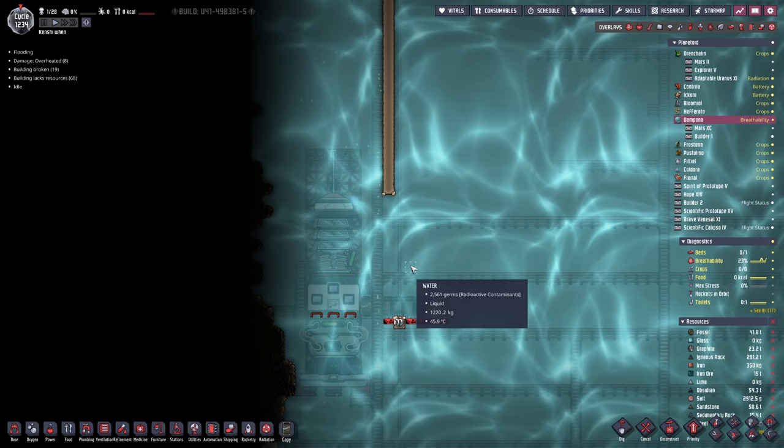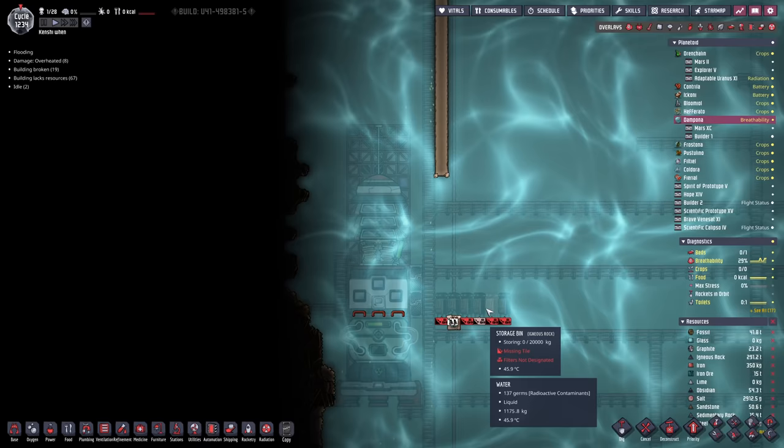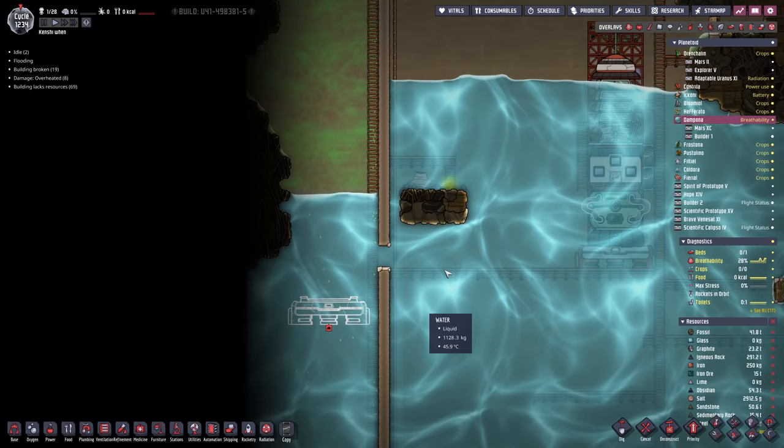A couple of things we're going to take care of real quick. One, we're going to put a rocket platform together so we can land the second builder module. I've also installed a mod that allows us to rename things, so now we can actually rename these rockets and associate real names with them. I'm going to rename a lot of them slowly as we go along.